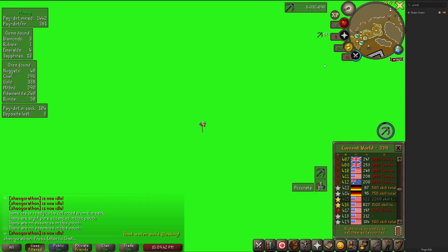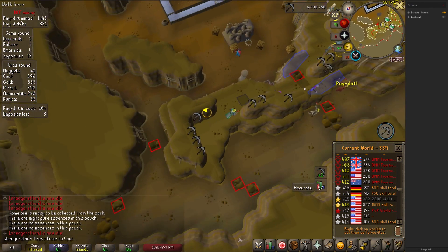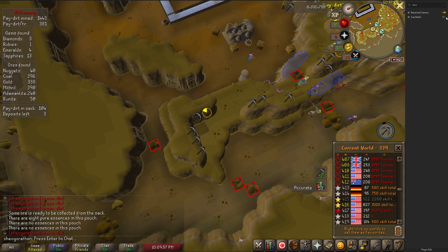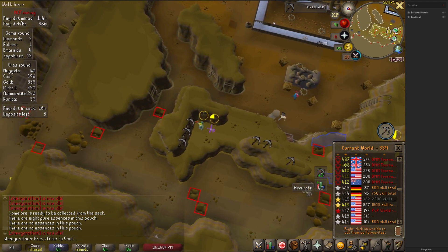Speaking of content creators, there are two incredibly useful plugins for them: the Green Screen and Detached Camera plugins. Green Screen turns your screen green besides your player character, allowing for some interesting chroma key applications. The Detached Camera plugin literally just prevents the camera from following your character. Unfortunately there isn't a plugin for emulating the Orb of Oculus like in the old dev mode, but you can do quite a bit with just these plugins.